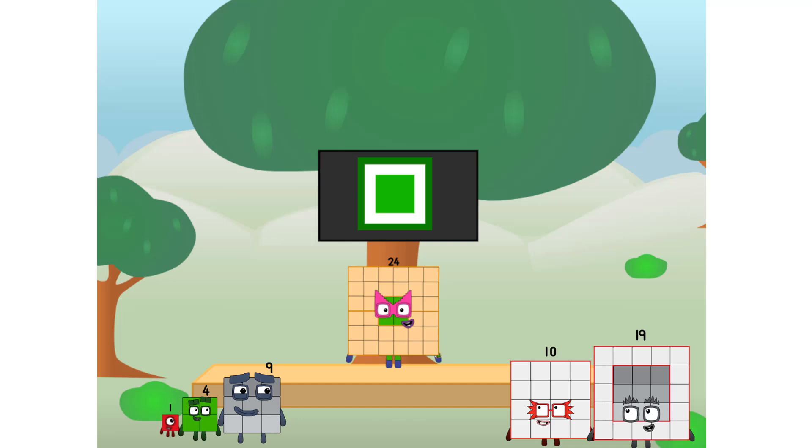Fellow squares, ever since one of us fell from the sky, we have been bold explorers, discovering new lands, seeking out new friends, dealing with round things. Uck, round things. Well, I say it's time to tackle the ultimate round thing — the moon. Let's solve the puzzle of how to put a square on the moon without using rockets, square power only. Why? Because it's fun to try.